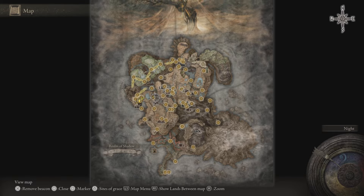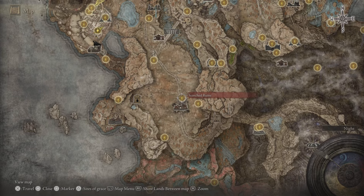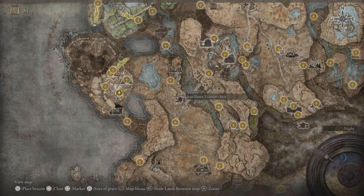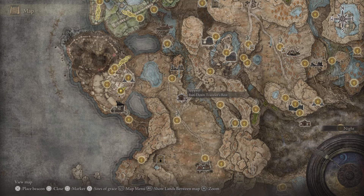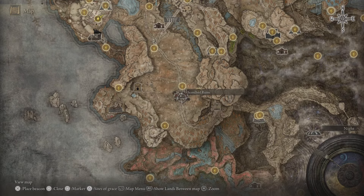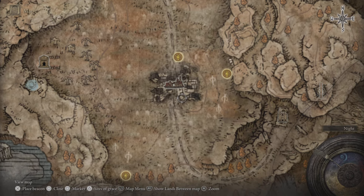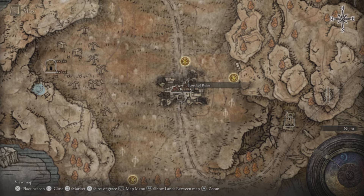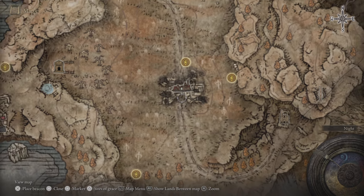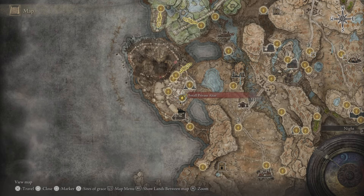We'll start with where to get the cookbook, which is pretty easy. Starting from the DLC Gravesite Plain Site of Grace, come to the Scorch Ruins and then to the Rundown Traveler's Rest — that's where you'll find the Greater Potentate's Cookbook 2. For the hefty pot, also at the Scorch Ruins around the area with the shadowy guys, on the right side there'll be a body holding one.